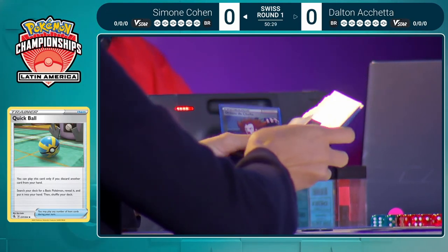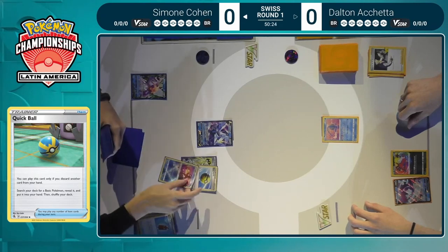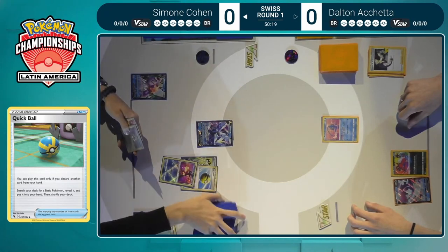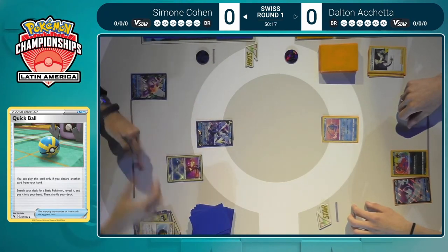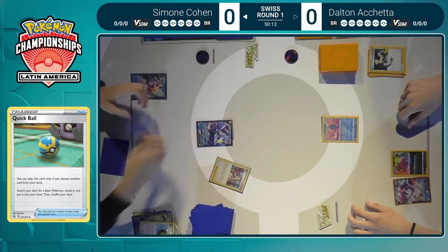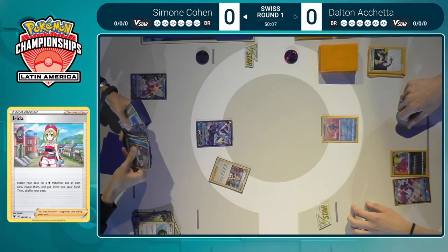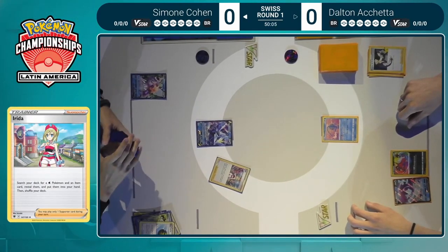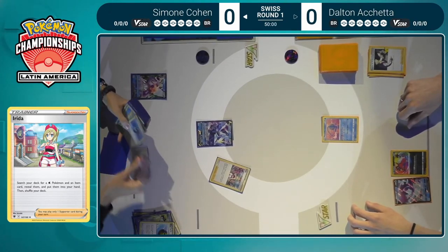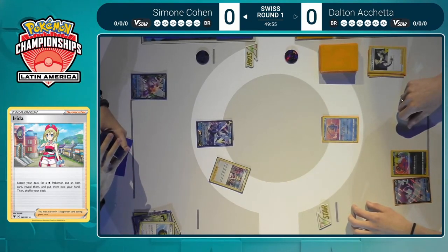Missing a turn on Lugia — we cannot overstate how huge that is. Radiant Greninja is brought to the front, which can start putting some Water energy into the discard pile. Quick Ball discarded a Melanie as well. Simone probably has plenty of good options, and Irida is in the hand. Irida is going to grab Simone an item plus a Water Pokémon from the deck — the absolute backbone of all these Water decks. Right away, the Capacious Bucket is eyed up, along with the Kyurem V-Max.